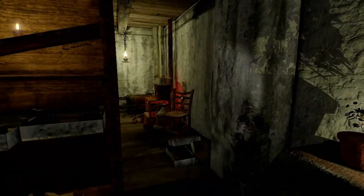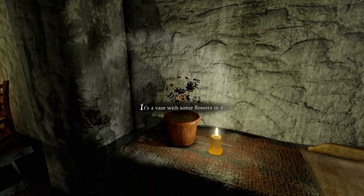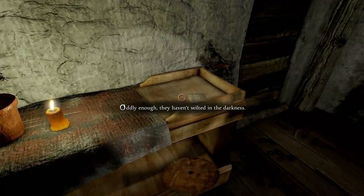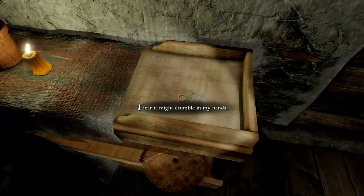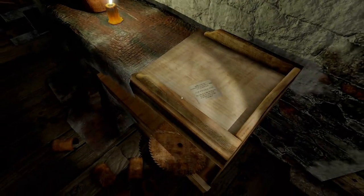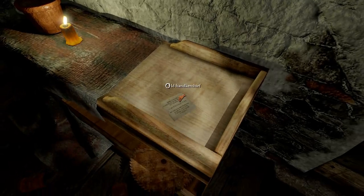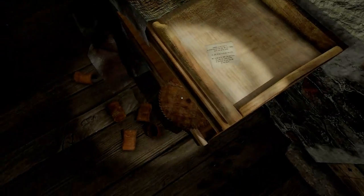So we don't have sanity like in any Cthulhu game, so maybe I don't need to worry about that. It's a vase with some flowers in it. Oddly enough they haven't wilted in the darkness. Oh, a note. It's an old handkerchief. It's in very bad shape. I fear it might crumble in my hands. It's got something on it though. I'll come back to that.